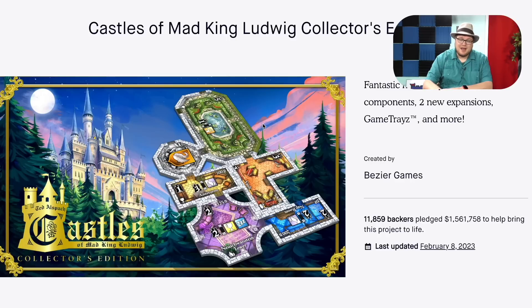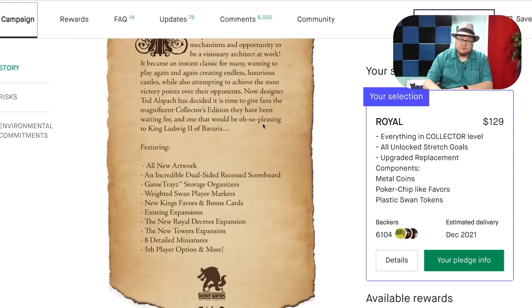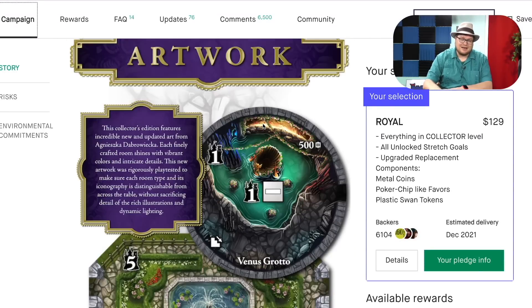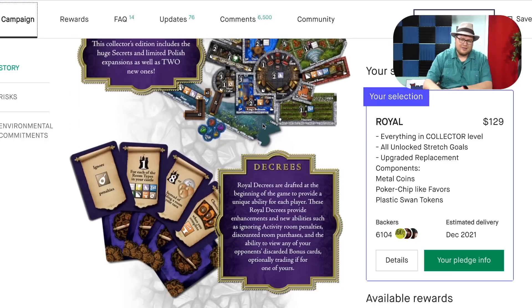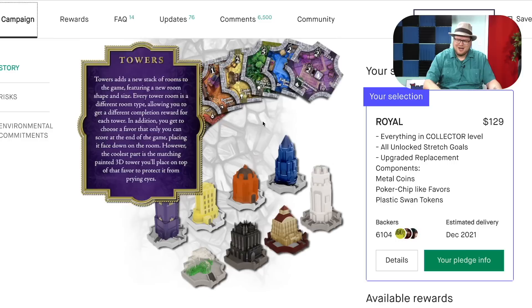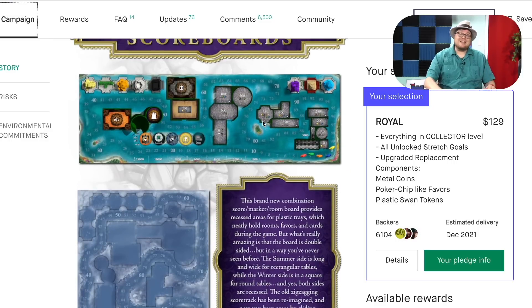This is Castle of Mad King Ludwig Collector's Edition. This did really well — made 1.5 million. I'll tell you what I did not back on this one, and that's the colossal things. This game barely fits on the table as is. Why do I want giant tiles? Does anyone actually play with the colossal stuff? But wow, this is such a night-and-day difference.